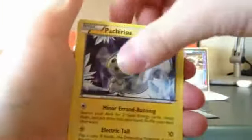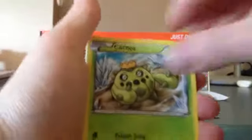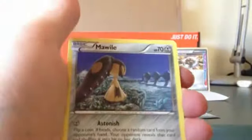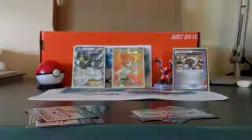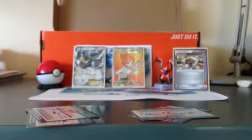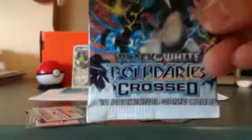We got a Pachirisu, Kangaskhan, Hoothoot, Starling, Thornton, Frozen City, Mienfoo, Mewtwo, Reverse Vocalize, and another Hariyama. Well, you know, it's just funny. Okay, so let's get into our one Boundaries Crossed pack, with Black Kyurem on it.